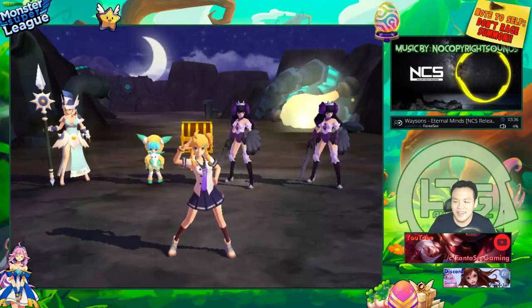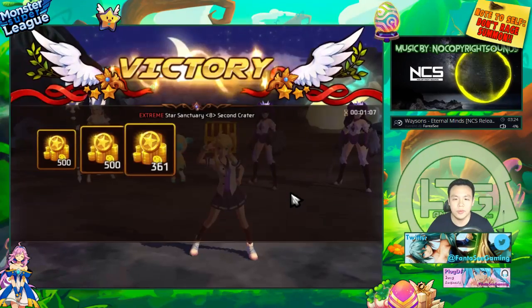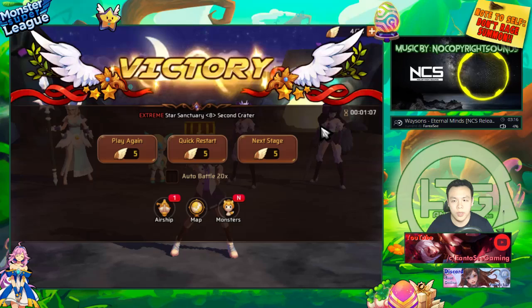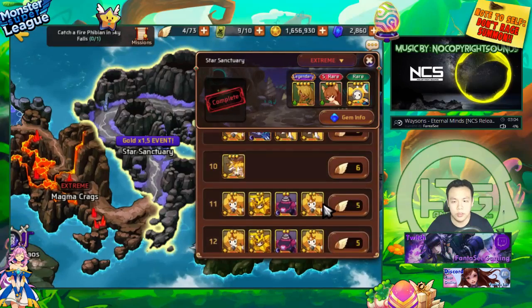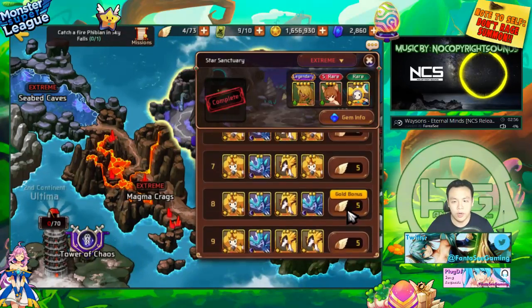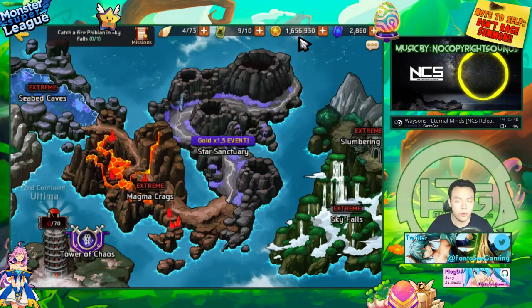What we're going to be talking about today is farming efficiency — not really with any math, but I wanted to show off my teams and how they're gemmed. As I showed just now, this is my Star Sanctuary team. I was farming Star Sanctuary because there was a double XP or double gold event. Efficiency-wise, it's always best to farm the gold stage during a double gold event, because whatever gold bonus the stage gives you, you get your original gain plus the extra gold on top — which is really nice because gold is a really important resource.